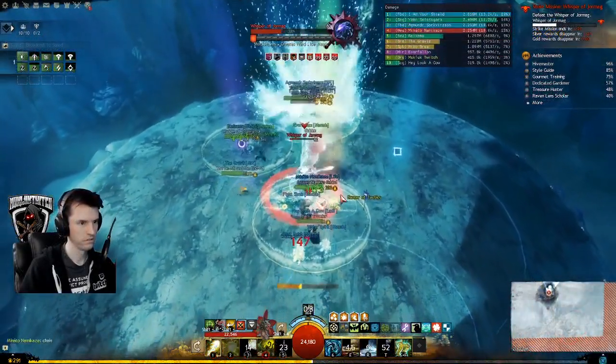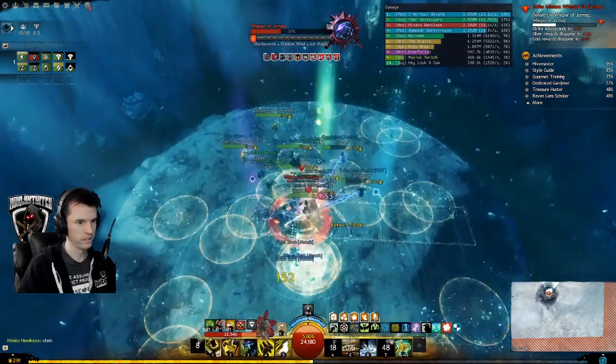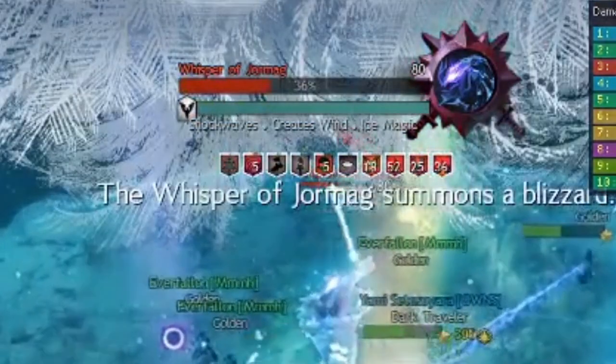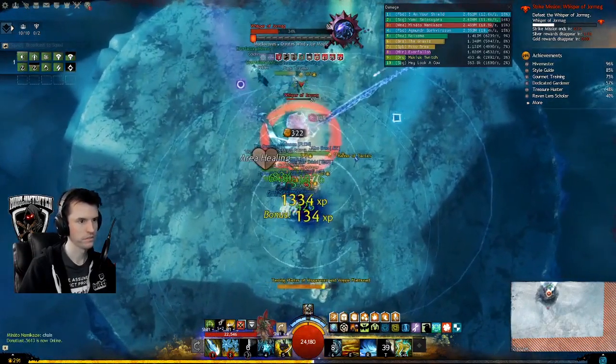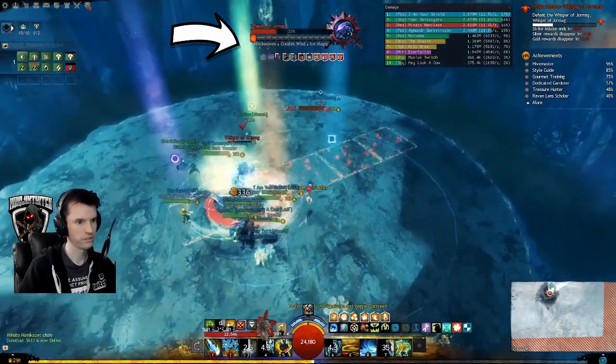Standard usage of a boss monster's defiance bar would go like this. One, you're fighting a boss monster, possibly with other people. Two, the boss gets the teal bar. Three, everyone uses their crowd control abilities. If enough people use them, the bar will hit empty and a major effect will happen based on the monster. Four, the bar will lock and the boss will be immune to further CC until it becomes teal again.